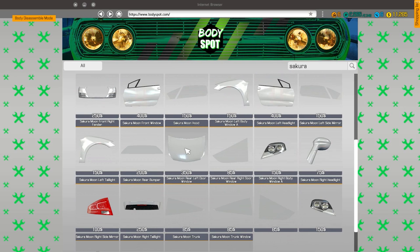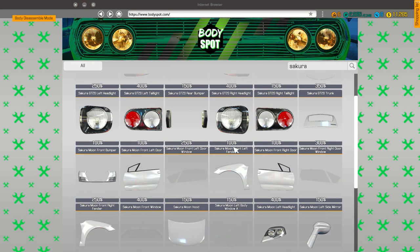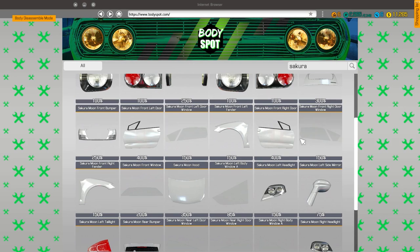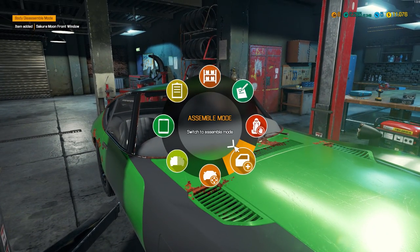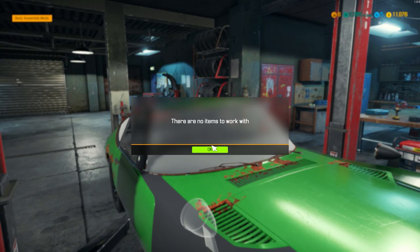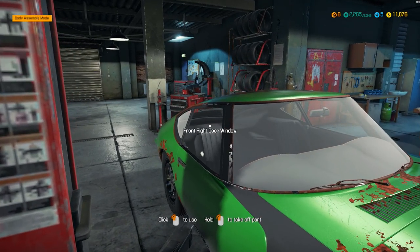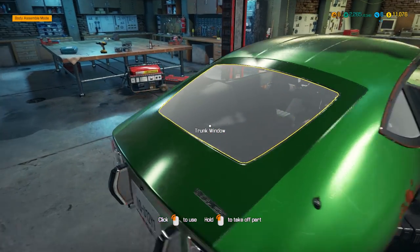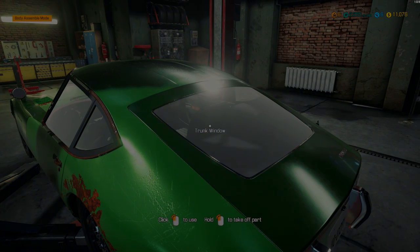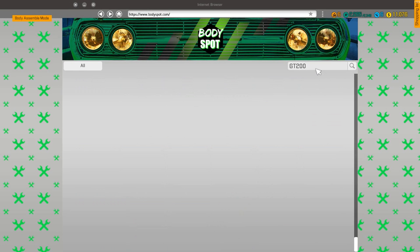All right, let's see if we got what we need here. We don't have that one. Looking for just a windshield here, and then we should be able to test everything out. We also have to paint this car — it's going to be very exciting to have everything installed and ready to go. Front window should be assembled. Oh, that's a different car. We're also going to need a right side mirror. Let's take a good quick inventory of what we need. It looks like we need a trunk window as well for the Sakura.